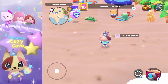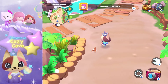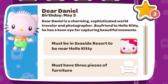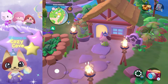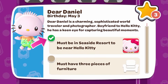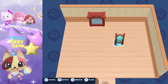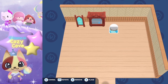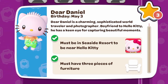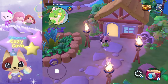Now that I've covered visitors 101, let's build a cabin or two. First up is Dear Daniel — I'll pick a cabin in the seaside resort area near Hello Kitty, which checks off that requirement. We need three pieces of any furniture, so I'll choose three of my choice. The seaside resort is checked off, three pieces of furniture are checked off — this cabin is ready for Dear Daniel.